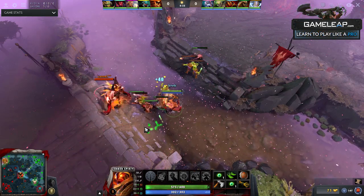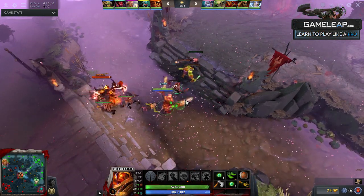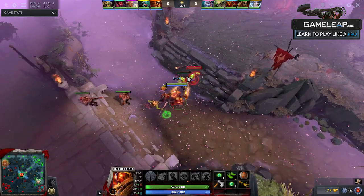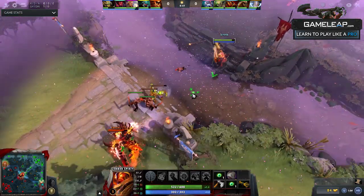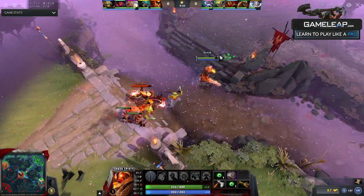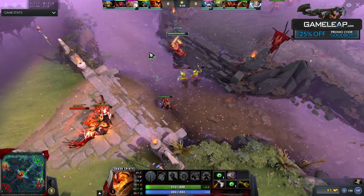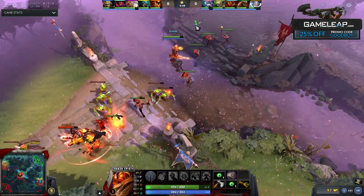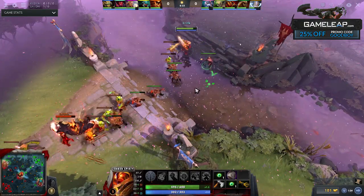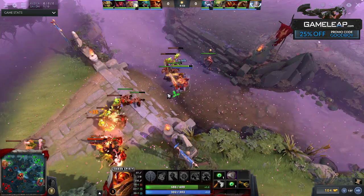So if you're trading with your enemy early on — sometimes this happens rather than focusing on CS, there are a lot of trades between heroes depending on their builds and the hero matchup — having the uphill advantage will give you an edge because the 25% miss chance will come into play 25% of the time. So your trades should be more beneficial for you.